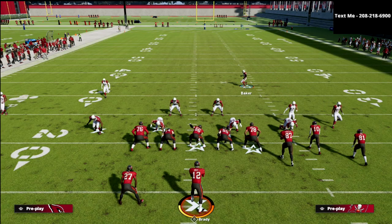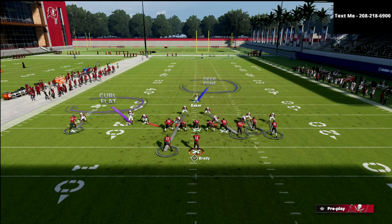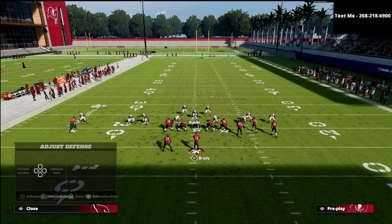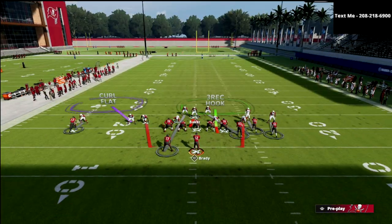And if you wanted to play coverage instead, we could just drop that guy into a zone. Remember, this guy right here is a linebacker, so it's not that bad. We could drop him into the zone if we want to, or if we don't want to, we can leave him blitzing. So we get something that looks kind of like this.